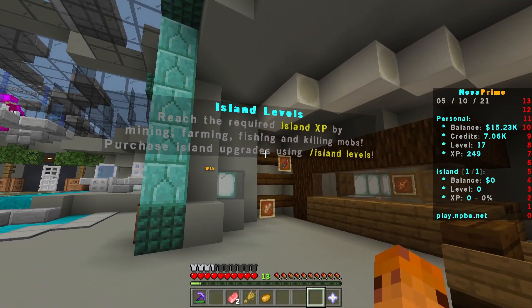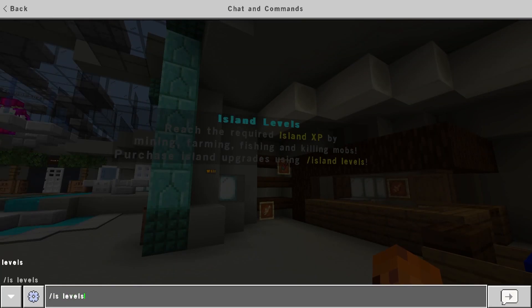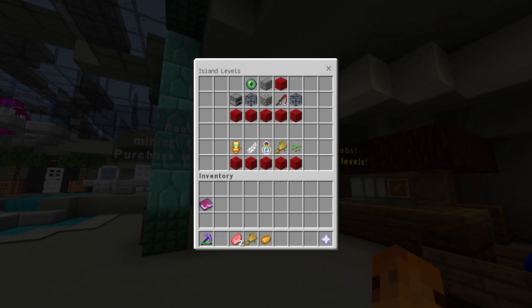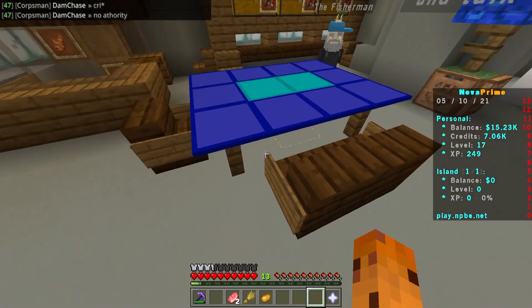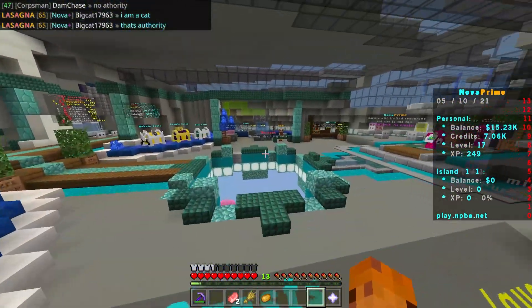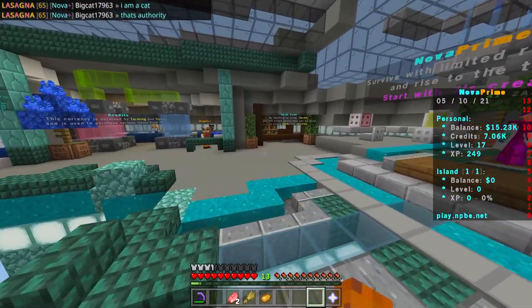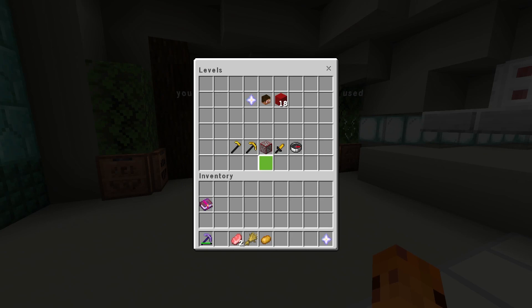So I'll quickly go over what they have. There are island levels — you can level up your island through island XP, leveling up components, spawners, and stuff like that. There's also auto-replant for wheat, beetroot, and potato, which is pretty sick, though you need to grind a lot for that. You can also talk to NPCs like Willie the Fisherman.